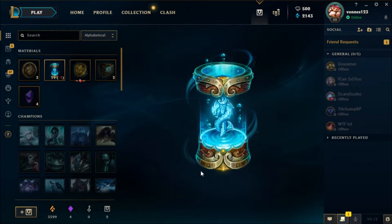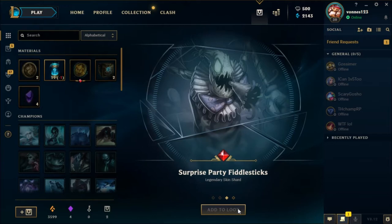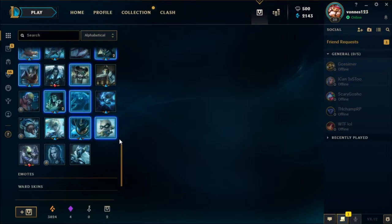Everest Rammus. Soul Stealer Vladimir — cool. Surprise Party Fiddlesticks — I'm interested in seeing how much it's worth because you normally get it for 930 RP, and he's the cheapest legendary skin at 975. It's pretty cheap, it's cool. I'm going to get that.